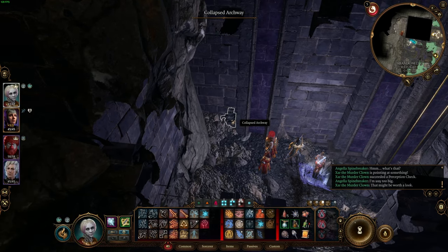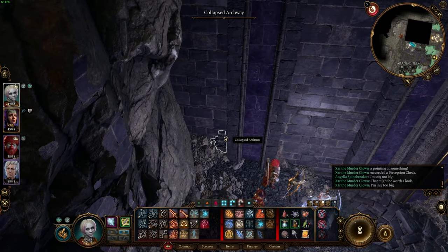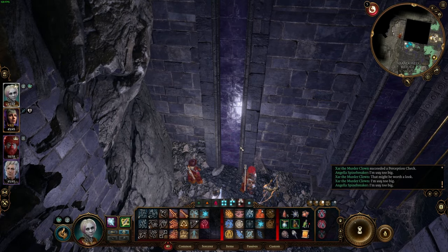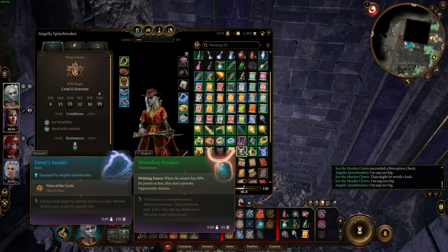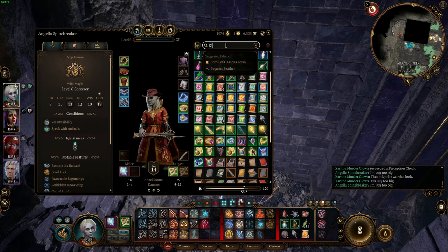Interesting — I succeeded both perception checks over here. Can you try to do something with that? It's way too big. I'm basically one of the smallest characters around, so I'm way too big. Okay, there was something that allowed me to shrink, wasn't there? I think you may have had a scroll that turned you into mist or something gaseous.